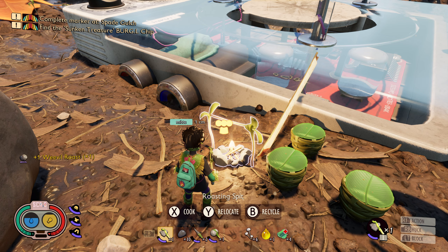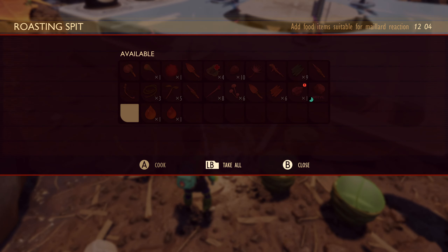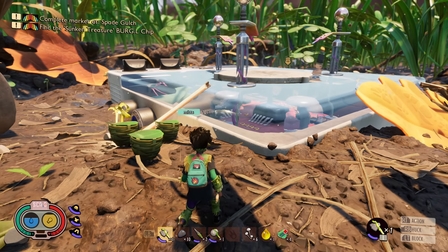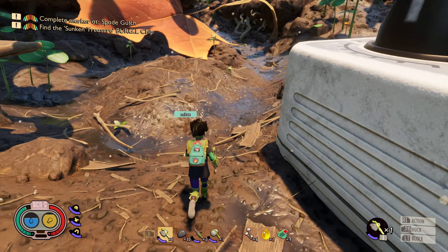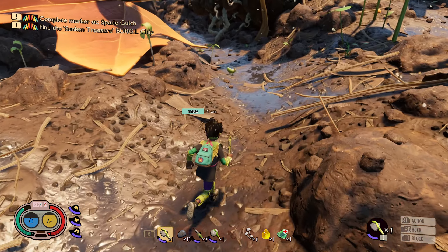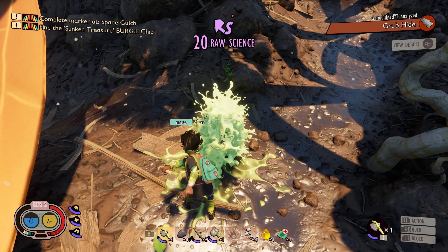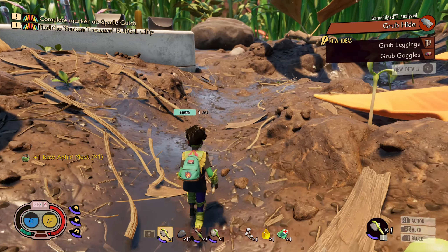I gotta empty my pockets, I do not know how to fix it. Grab one of those special rocks and just have that in your inventory, then select the axe and you should get a prompt to repair it.